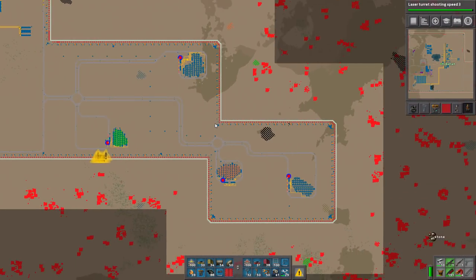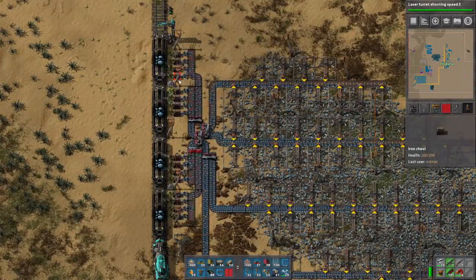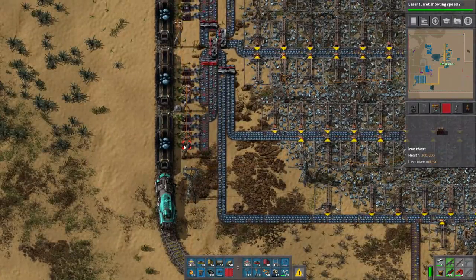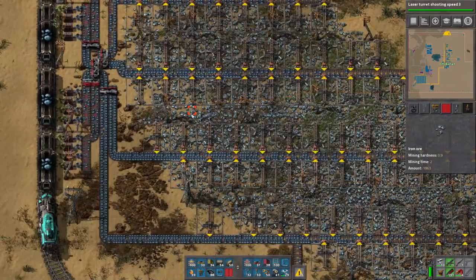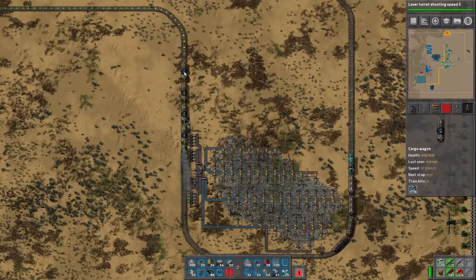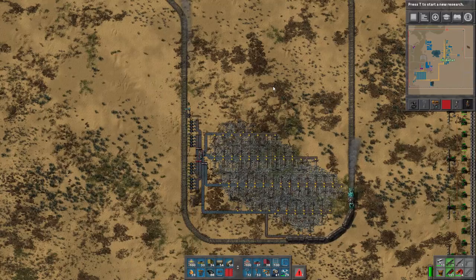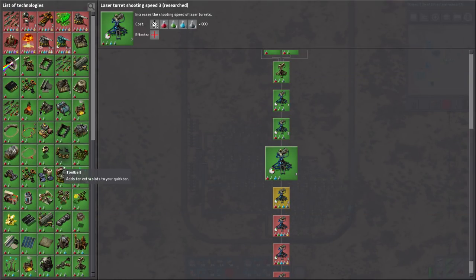The other thing I did was I set up this iron base here. It has two trains going to it and I now just have a uniform four boxes for everything. It doesn't even fill all the way up, that's just the way it kind of works. I've been doing lazy turret speed upgrades. And also I finished the bot speed upgrades.